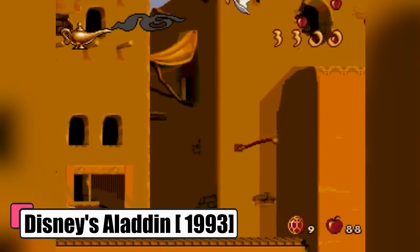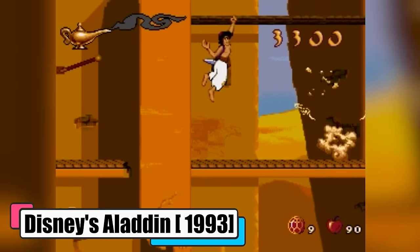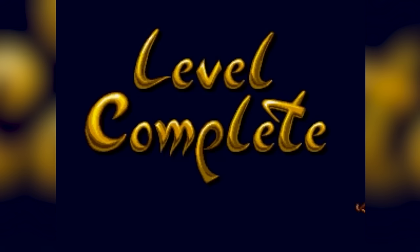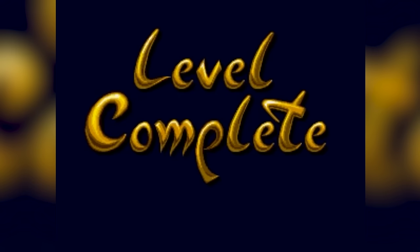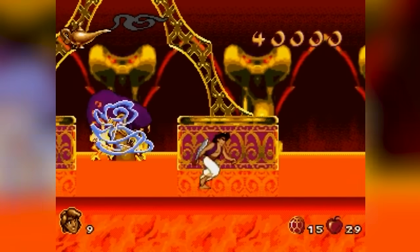Number 1: Disney's Aladdin, 1993. The game mirrors the enchanting story of the 1992 film Aladdin. You're Aladdin, the charming street-smart hero, navigating through Agrabah's bustling streets and beyond. Your mission? Outwit the evil sorcerer Jafar, win Princess Jasmine's heart, and snag that magical lamp with the help of your quick wits and your trusty sidekick Abu.